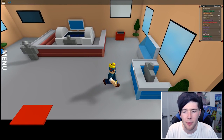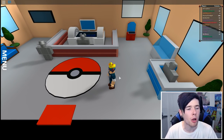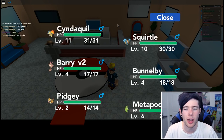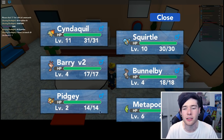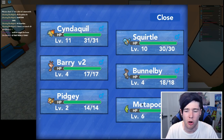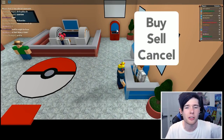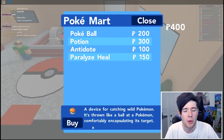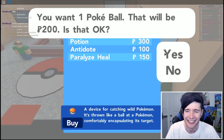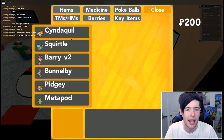Here we are, back in the center where this guy hasn't quite loaded in properly, and I kind of need to use his services right now because I need to buy some Pokeballs. Let's have a look at our party real quick. We have Cyndaquil level 11, Squirtle level 10, Barry version 2 - because we lost the first one - who's level 4, Pidgey, Metapod, and Bunnelby. We aren't going to keep Bunnelby or Metapod, maybe Pidgey. Let's check this guy out because I want to buy some Pokeballs. I've only got 400. That seems really low, but we are going to buy one. We need to be very careful which Pokemon we decide to capture with that.